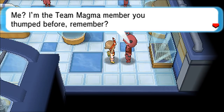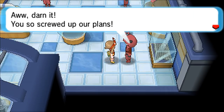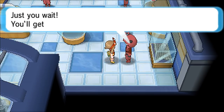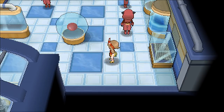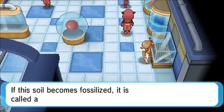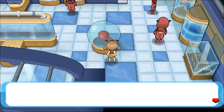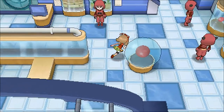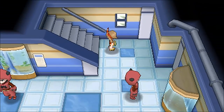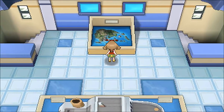A Team Magma member we beat before approaches us: 'Hey, remember me? I'm the Team Magma member you thumped before — here, take this.' He's repented of his sins since he was a thief earlier, so now he gives us the Thief TM. That's kind of cool — and then he runs away. That line reminded me of the movie 'Due Date' with Robert Downey Jr. and Zach Galifianakis, definitely one of my favorite movies.